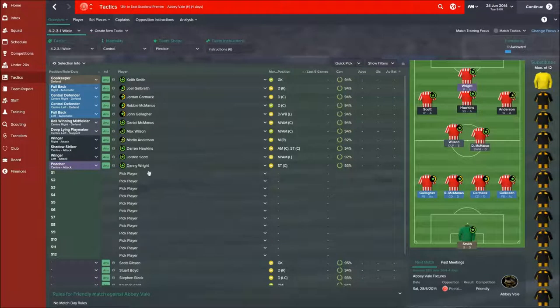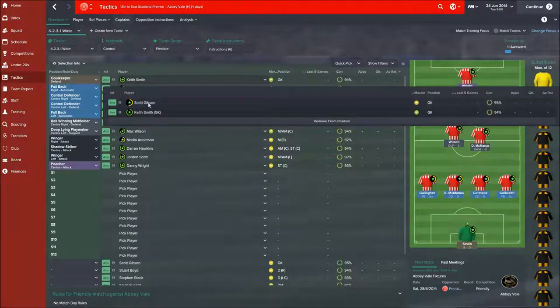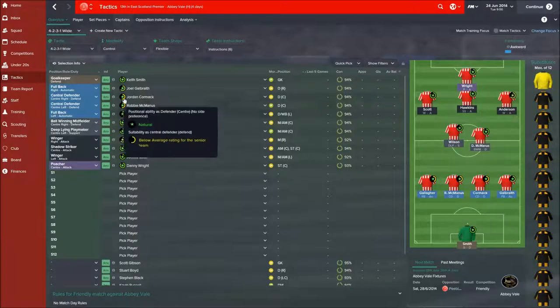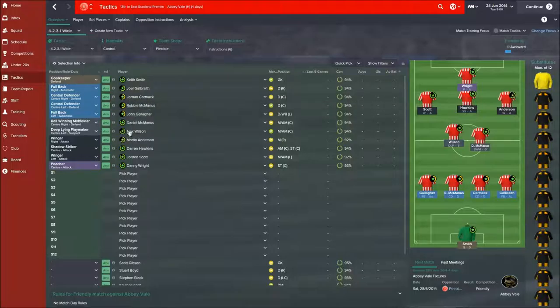I've opted for Keith Smith in goal at the moment. Scott Gibson isn't seen as as good a choice, but if Keith's eccentricity and tendency to punch start costing us goals and games, that could change very quickly. The back line of Joel Galbraith and John Gallagher shows we've got a bit of work to do to get some better players in. Very happy with the front end of the team.